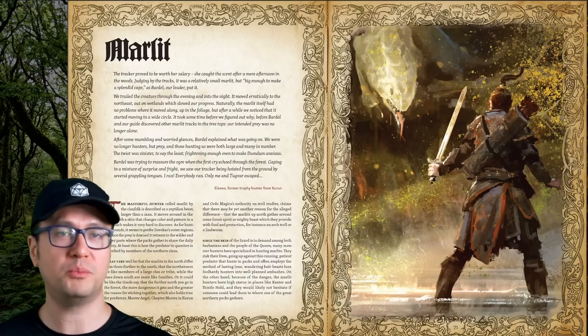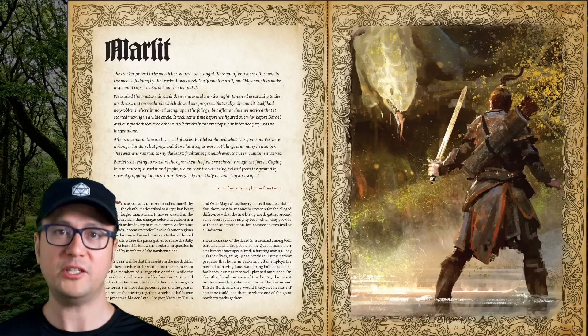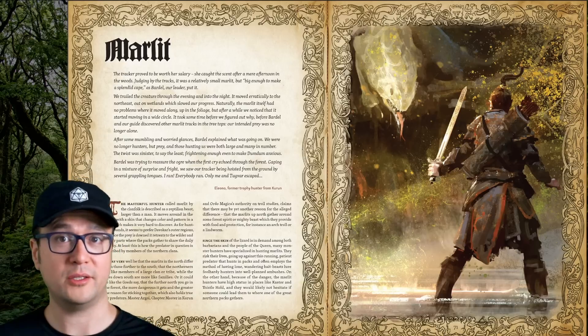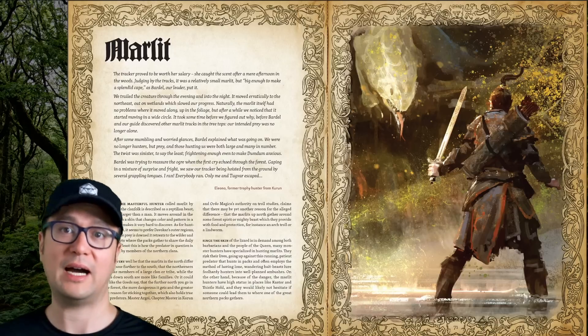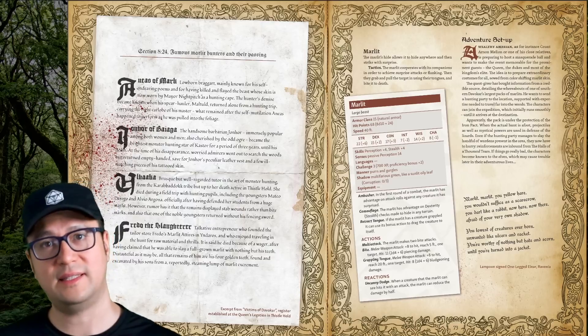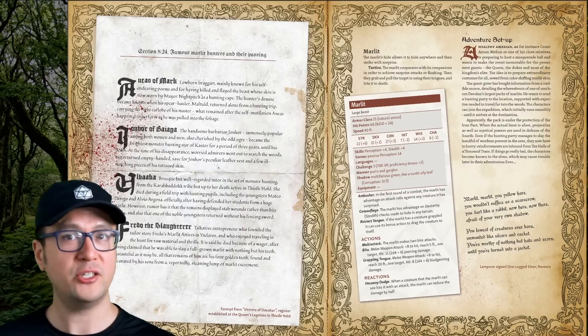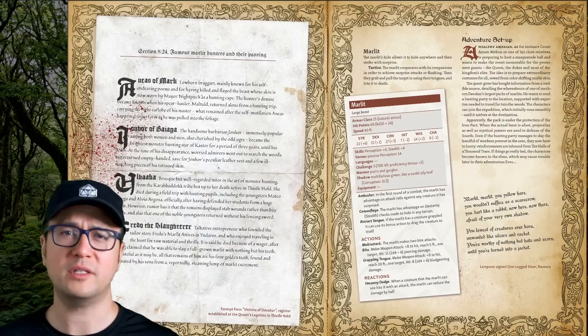Marlots are huge predatory reptiles that can change their skin color and have a really strong instinct for flanking and surprising attacks. Marlit hunters are some of the biggest badasses around and have a golden reputation amongst guides and hunters. As far as the stats go, your party could fairly easily take one of these things down if you encountered one. Their uncanny dodge reaction reduces most damage by half, but they're still more of a lower tier challenge.